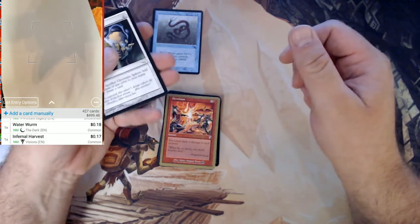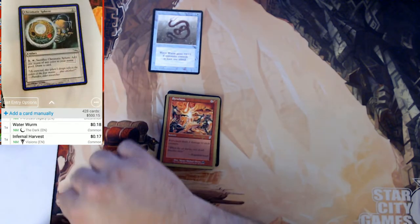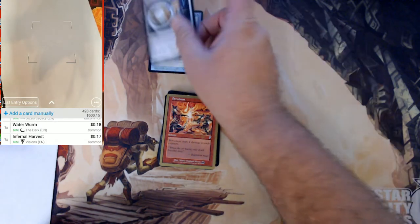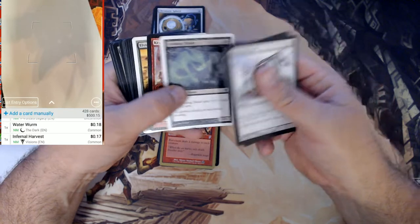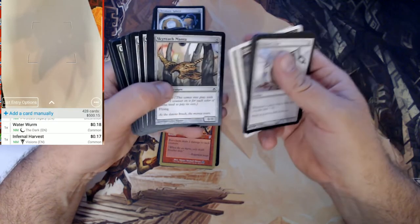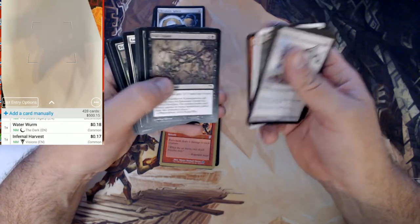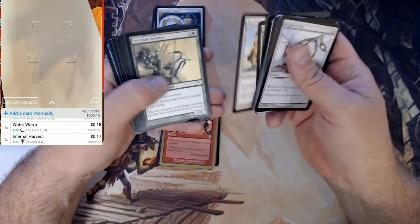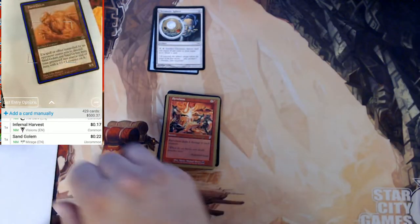Make sure if you're watching this to subscribe, like, and share. Let's see here — I can't ever remember if that one's worth pulling or not. It's not 90 cents or a dollar; it might be 60 so I'll check on it later. And we're just going to get to it. Sand Golem is probably a common from Mirage but always uncommon — got to check.